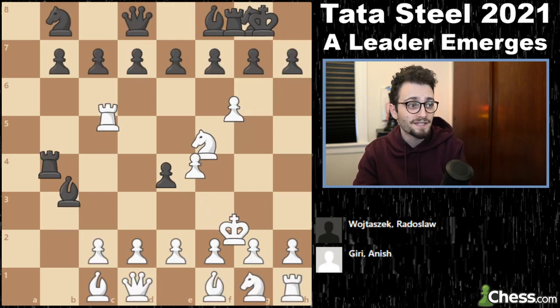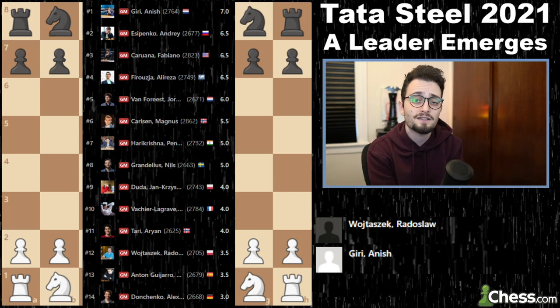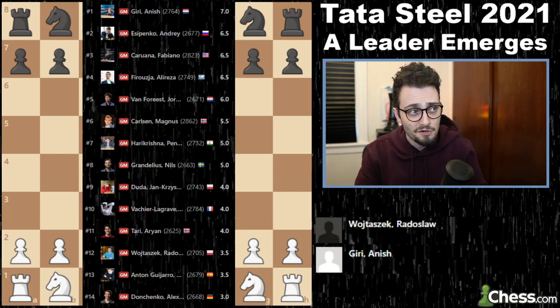With that, Anish Giri won yet another game in his Tata Steel campaign this year. After 10 rounds, we have a solo leader for the first time in a while — Anish Giri leads the Tata Steel 2021 chess tournament with 7 points out of 10. Andrei Yesipenko is half a point out of first, and Fabiano Caruana as well as Ali Reza Firouzja with 6.5.